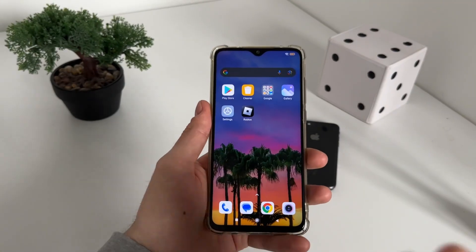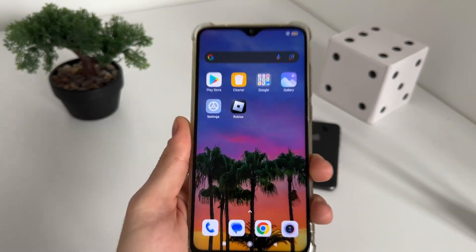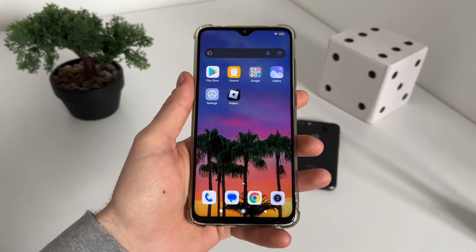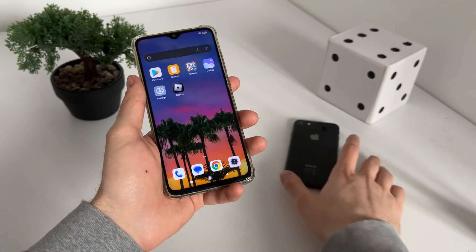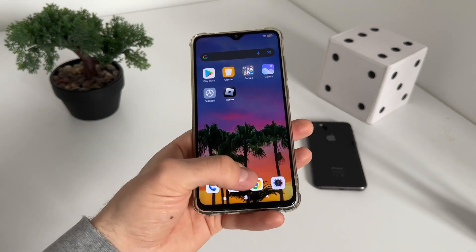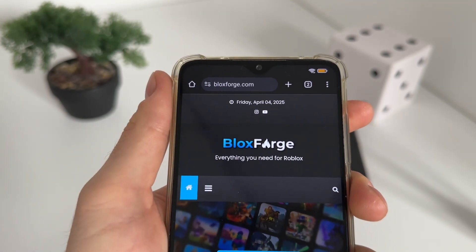Hey guys, what is up and welcome to my brand new tutorial. In this tutorial I'm going to show you how you can get the latest fish macro for Roblox with your Delta executor or any executor you have. You can do it with your Android or iOS devices — it works perfectly for both. Go to Google or any browser and navigate to the website.